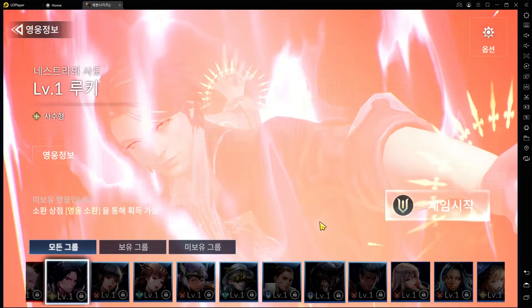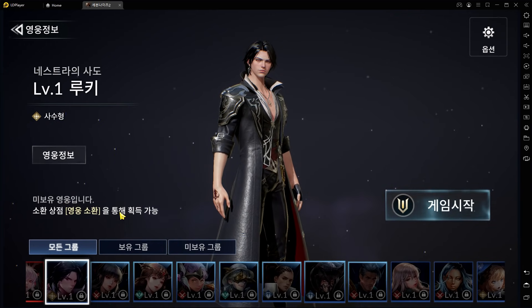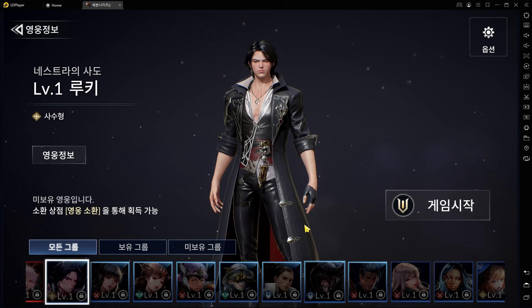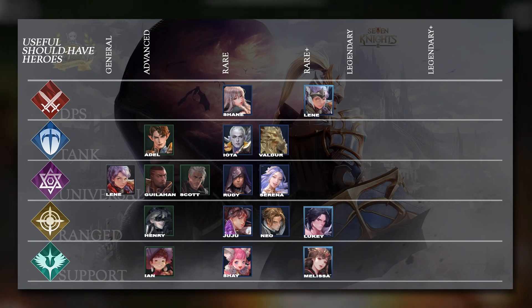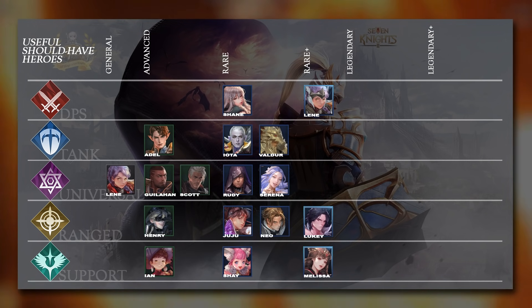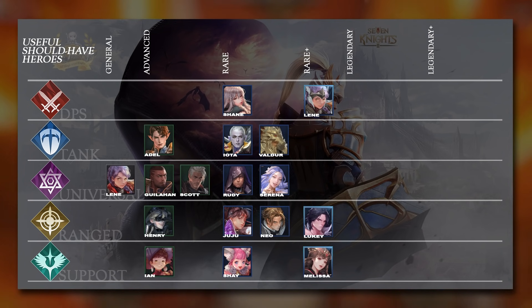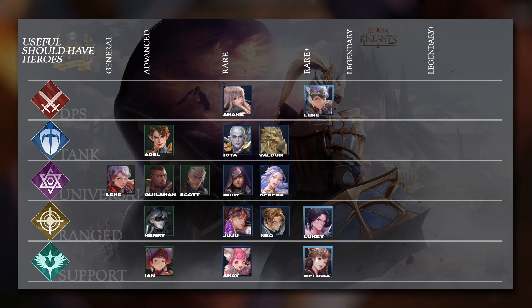The key Rare Plus hero is Luki. Despite mixed reviews, he is S tier in Field Exploration for farming. His ultimate gives all allies increased attack speed and movement speed — crucial in Field Exploration — and reduces his own cooldown by 20%. He has two AoE damage skills so he clears mobs very quickly, can reduce enemy movement speed, and continuously increases allies' attack rate. Since Luki is a Ranged hero, he pairs extremely well with Serena, who boosts Ranged damage — making them a very strong farming combo especially when your stats are lower early on.